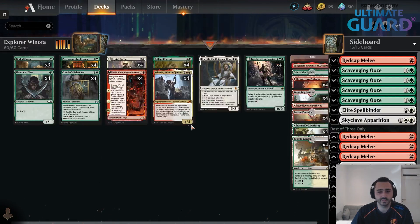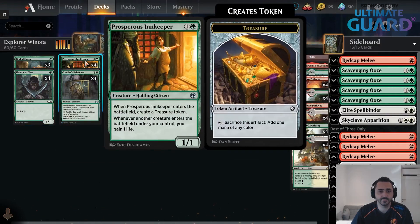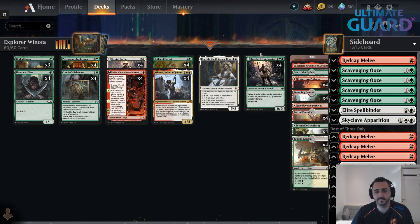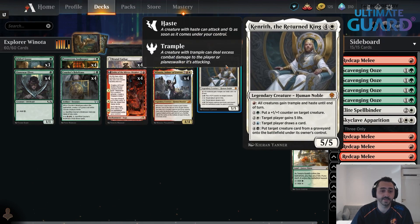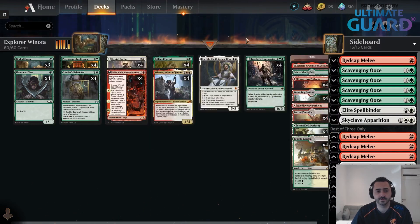Ideally, what you're trying to do is make a token and a treasure on turn two. On turn three, you sac that treasure, drop Winota, immediately attack with those two creatures, and you put a Tovolar's Huntmaster into play with some extra tokens, perhaps a Kenrith, perhaps Brutal Cathar to deal with your opponent's blockers. That's basically how the deck works.